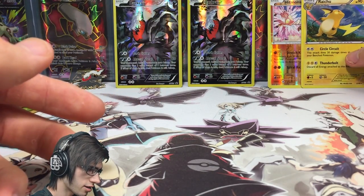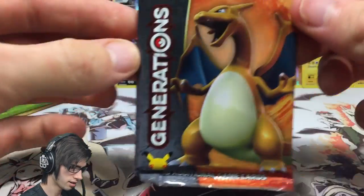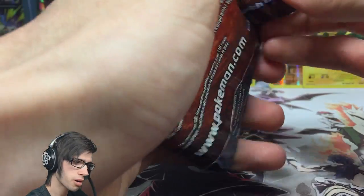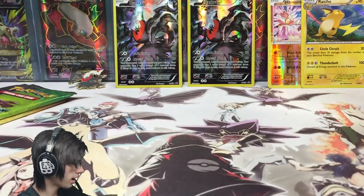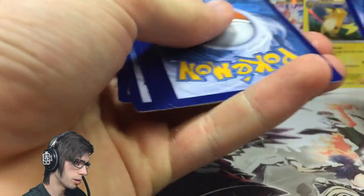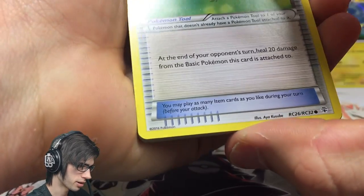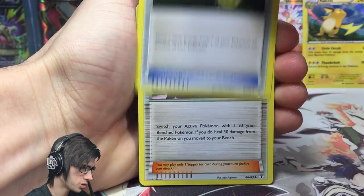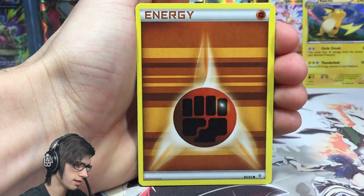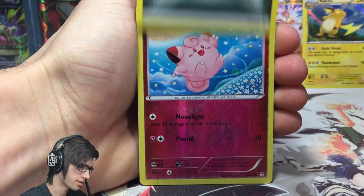Moving on to the Charizard pack. I believe Blastoise and Charizard were in the same box, and Venusaur and Pikachu are in the other. It's cool opening one of each pack. We got a Floral Crown, Energy Switch, an Olympia, a Diglett, a Fighting Energy, a Druddigon, and a Darkness Energy.